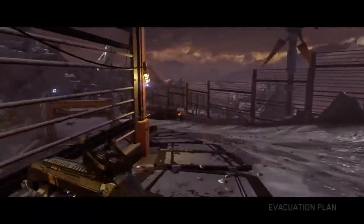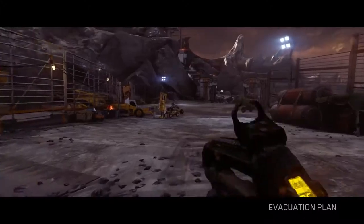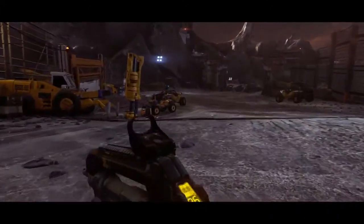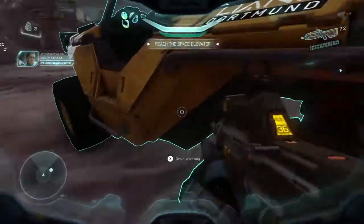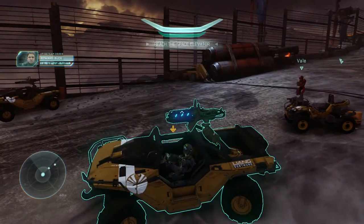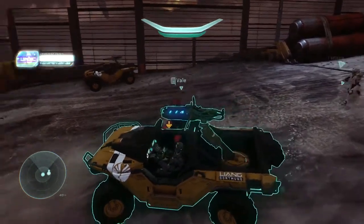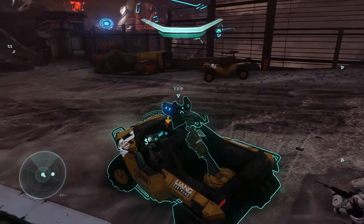Right now we're going to run. You can do this pretty simply, you don't have to run too much. I did this in 13 minutes. You want to command your guys to hop on the Warthog. You will want to keep this alive, as you'll see a little bit later. Just make your way through this section of driving as quickly as you can.